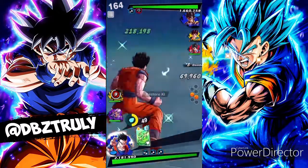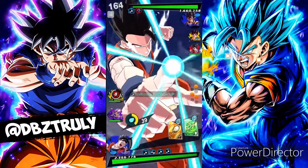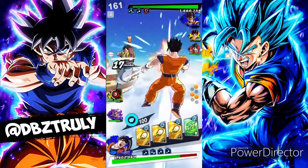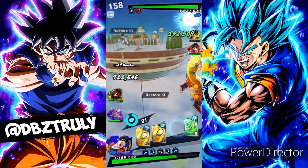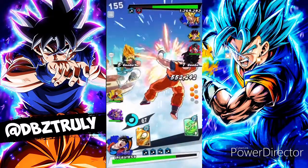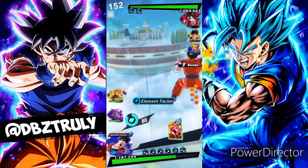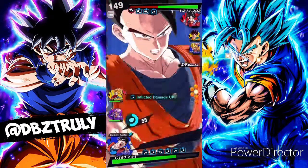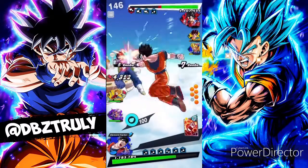Let's go like this — restore ki again, transform. Decent amount of damage. This gets some ki — and if I haven't mentioned it yet, let's do it again: one of the best green cards in the game.